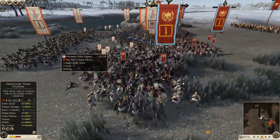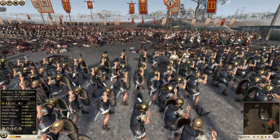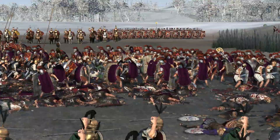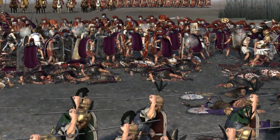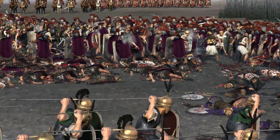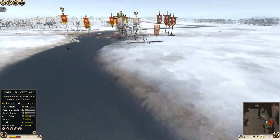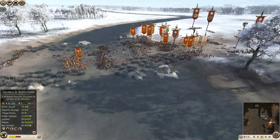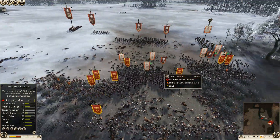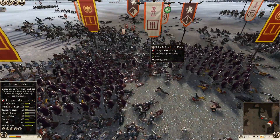Mercenary noble fighters getting good pila shots into the reinforcing Praetorian Guard unit — all their backs are turned to those noble fighters, which is very brave. Back on my side, my units are starting to waver — the evocati cohort is getting depleted against the African pikeman unit, down to 32 men. A nice cavalry charge hits my slingers, who have used up all their ammo at this point.